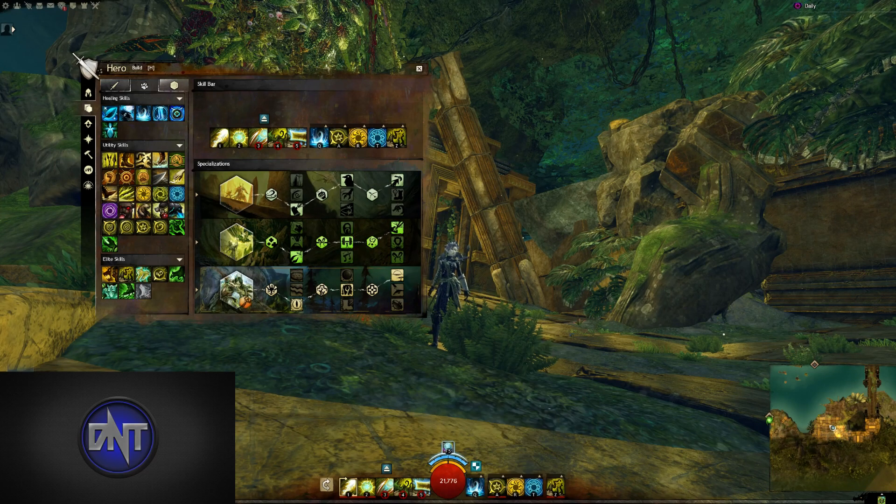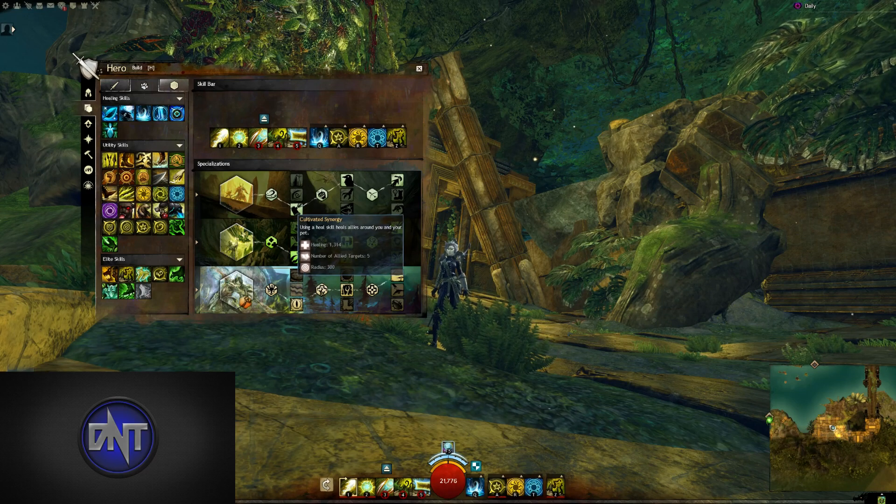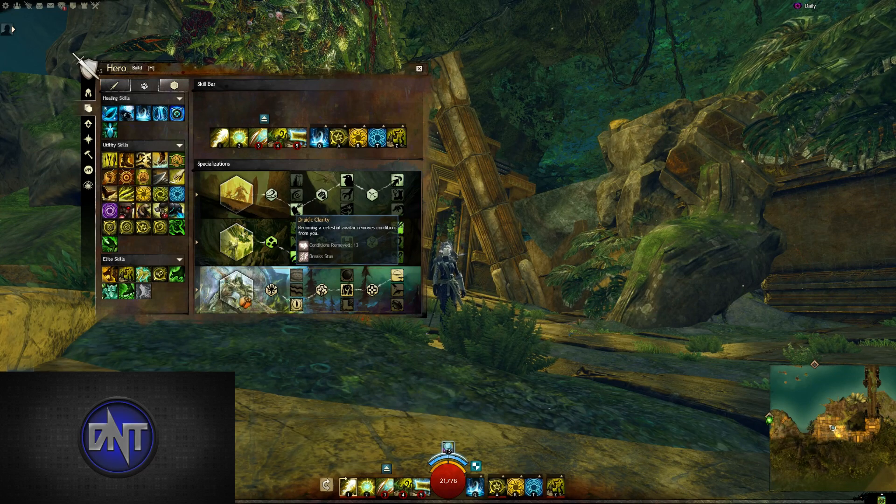You have a lot of regen to give with your skills, so it really synergizes well with the build. Druid is pretty central to this build. At the Adept tier, Primal Echoes can be really useful since you spend a lot of time in Staff, so this will help reduce the cooldown on those skills. Though Cultivated Synergy is also very great for burst heals — you have an amazing amount of healing power, so this further buffs the amount of group healing you can do if your party is in pretty poor shape. There aren't a lot of conditions in raids, so Druidic Clarity isn't exactly a great choice.